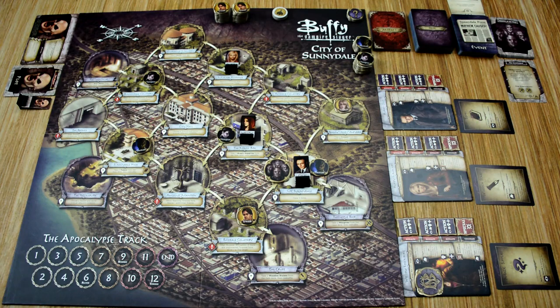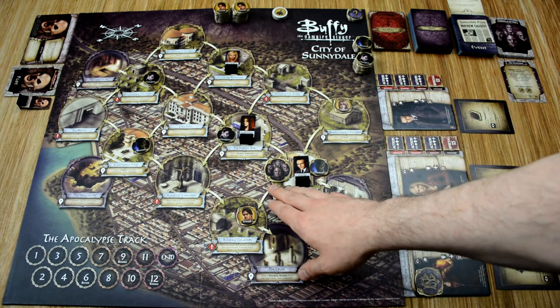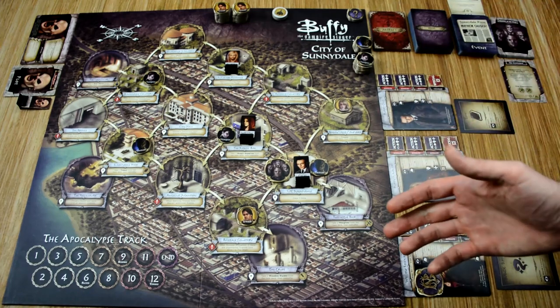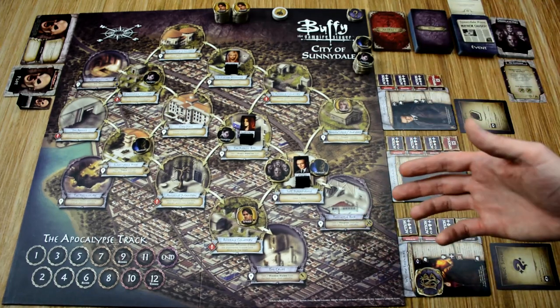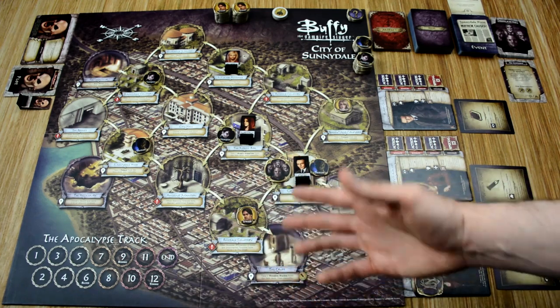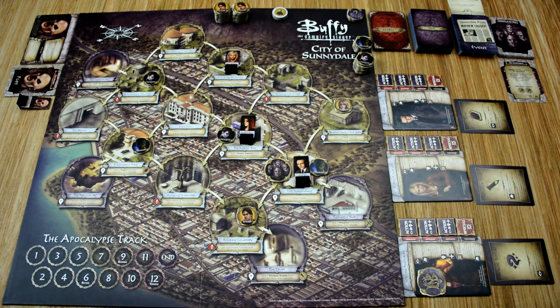Buffy the Vampire Slayer is played over an undefined number of rounds. During each round, players go through four phases: beginning of the round, player turns, monster activation, and end-of-round effects. This continues until the game is either won or lost. The game breaks down into two sections: first, defeat three monsters of the week and collect their clue tokens to summon the big bad; then, shift focus to defeating the big bad. If you defeat the big bad before the apocalypse track fills with tokens, you win — otherwise the game is lost automatically.